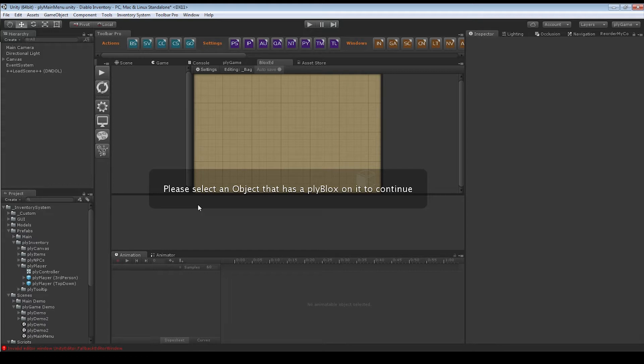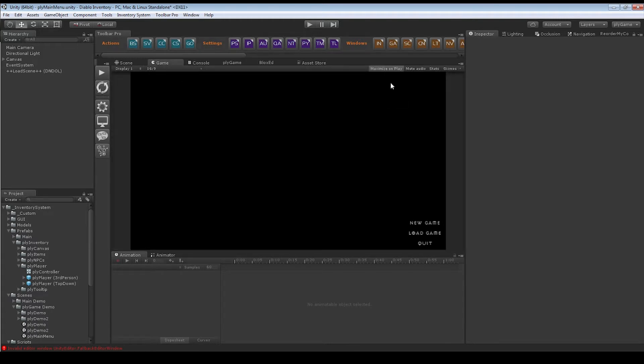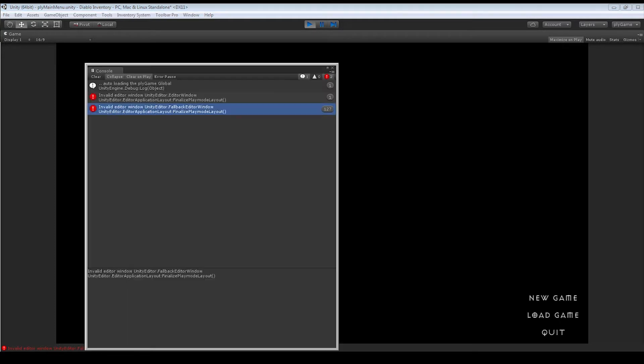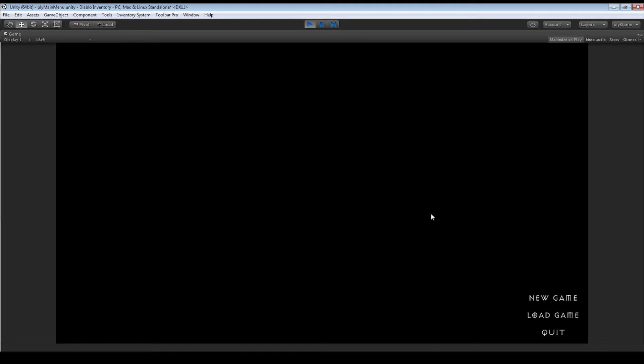I'm going to run the demo and show you guys exactly what's going on in this second video. Let me clear these window errors so we're all fresh. Basically, this sample menu is creating a new game, and when we go into the canvas I'll show you all the logic that goes into these buttons.